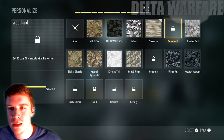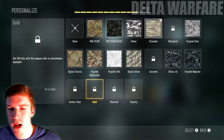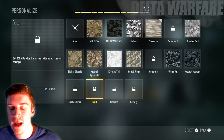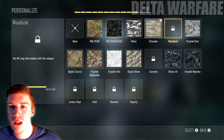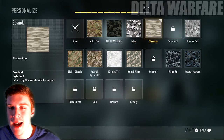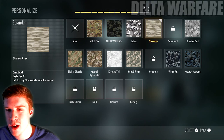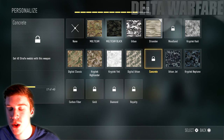The only camos we have left are woodland, concrete, carbon fiber, gold, diamond, and royalty. So that's four camos we have to unlock to get the royalty camo. The ones I already got — I think it was strand, digital, urban — I'm not really too sure, but let's go ahead and jump into the game.